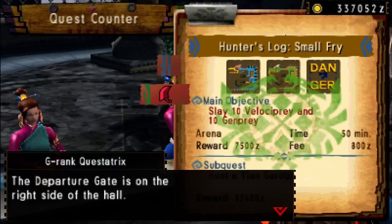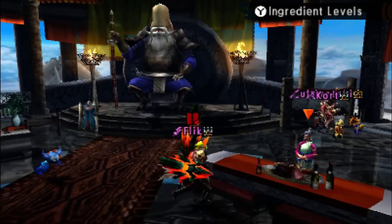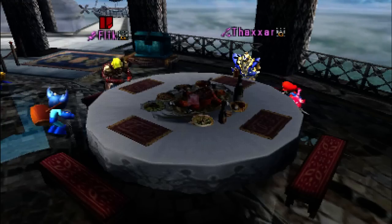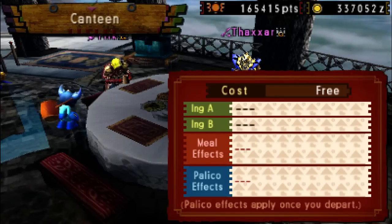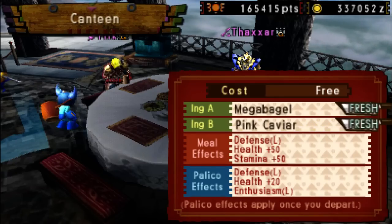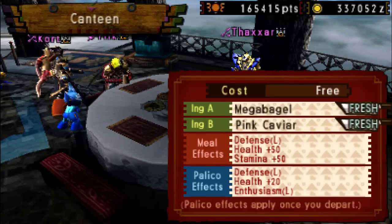We're joined by Steam chat, which reminds me — make that my active window. Normal Joe is weak to poison and blast. Savage is weak to everything, but thunder especially. Yeah, I know he's weak to everything — I saw his armour set. It's got minus five to every element on every piece. This ain't Joe... yes, he should show up. If I'm picking the correct quest — it's been a little while since I saw the November DLC video.